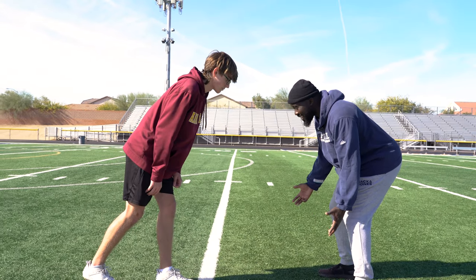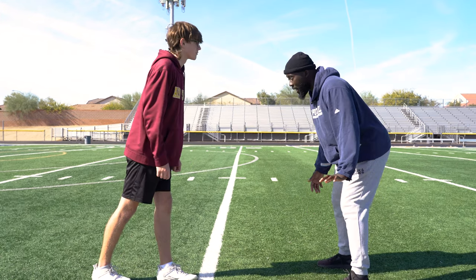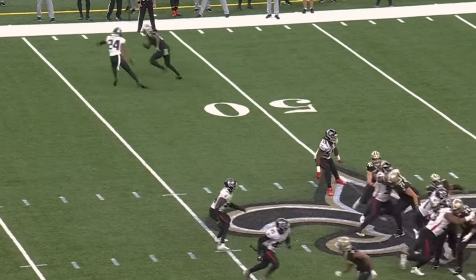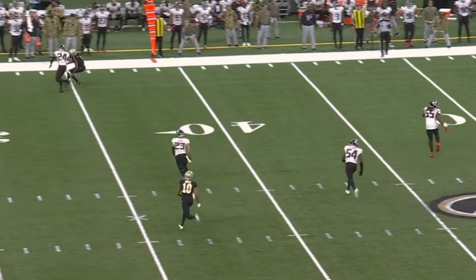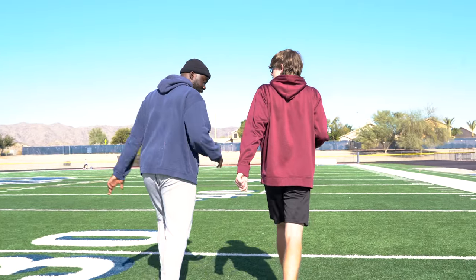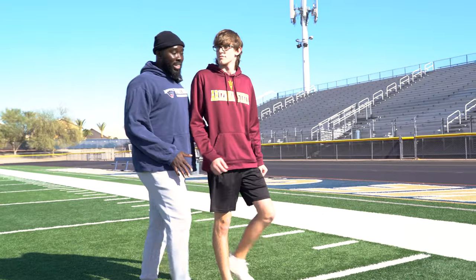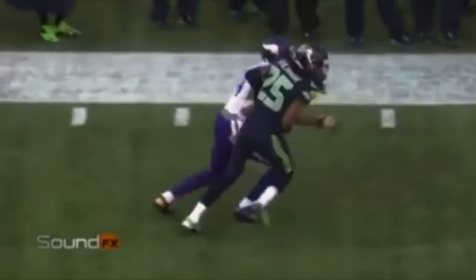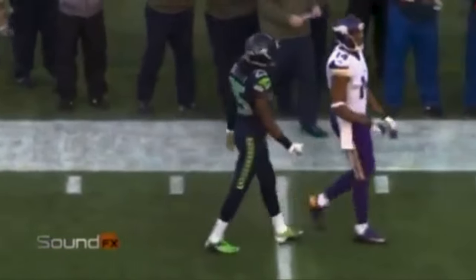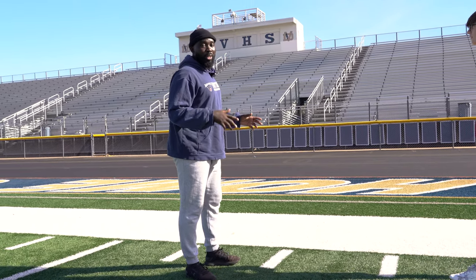When we're in press, top of the numbers — you can be a little bit head up but you still want to take away the inside and force the outside release. As he releases, be patient, shoot the hand, and force him closer to the sideline. With eyes on the hip as we get to 15 yards and see the hip drop, he now has less space to make the pass and less space to make the catch — limit the space, be on the upfield shoulder, and make a play.